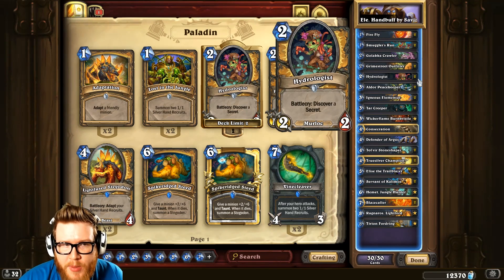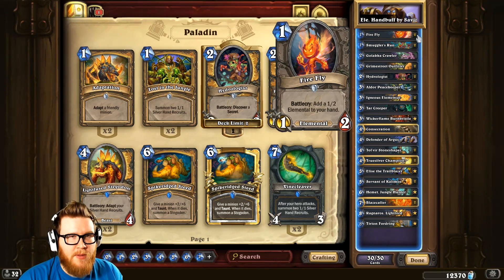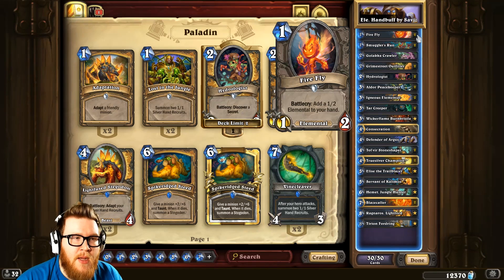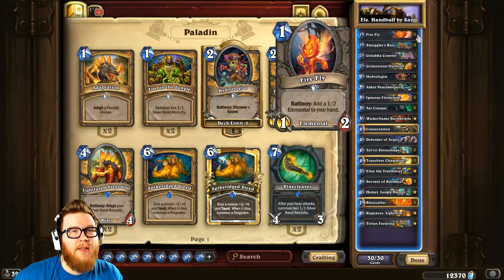This deck essentially merges one of the mechanics of the previous expansion, Mean Streets of Gadgetzan, which is hand buff cards, with a new mechanic — the elemental tribe and all the elemental shenanigans and synergies that go with those cards. There are essentially two pieces to the puzzle, and they actually work together fairly nicely.